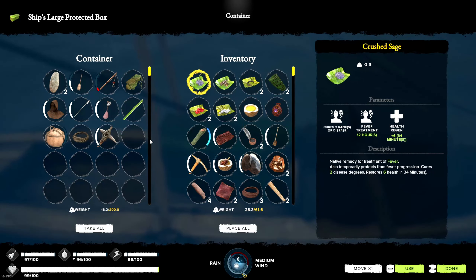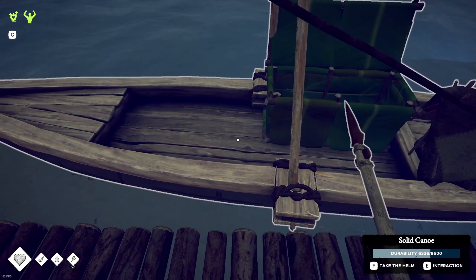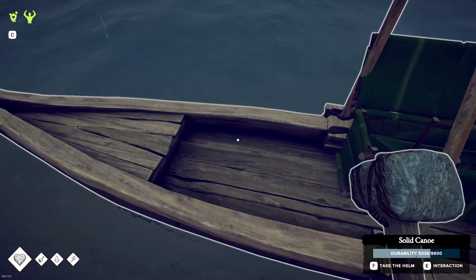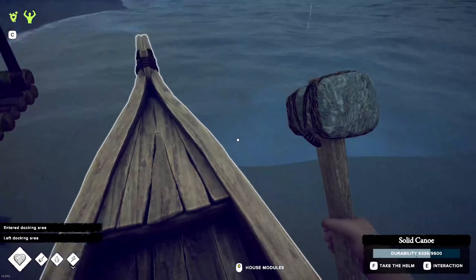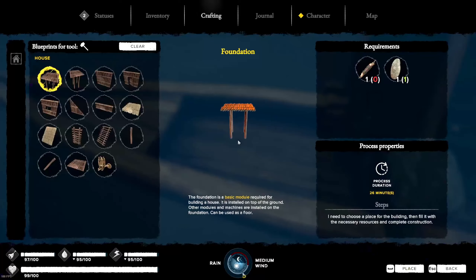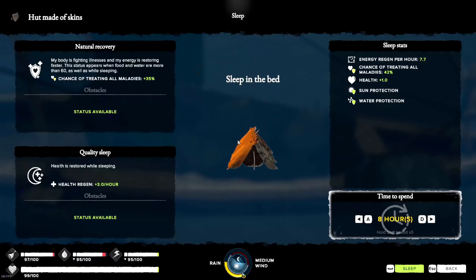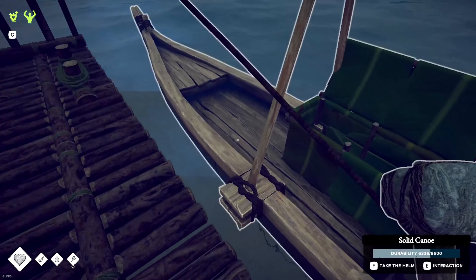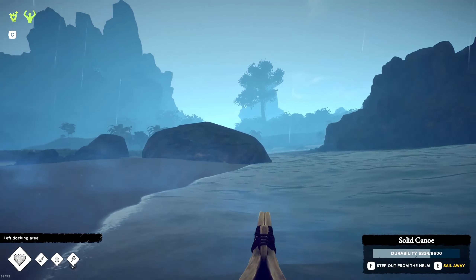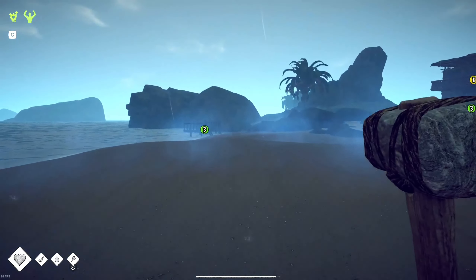So first thing I need to do is take all of this and dismantle this boat somehow. I don't actually know if we can — maybe interact. Not sure if we can get rid of this, which isn't a big problem. We can move it out of the way, maybe just chuck another dock down here. It's done us proud, it's done us really well, which is great.